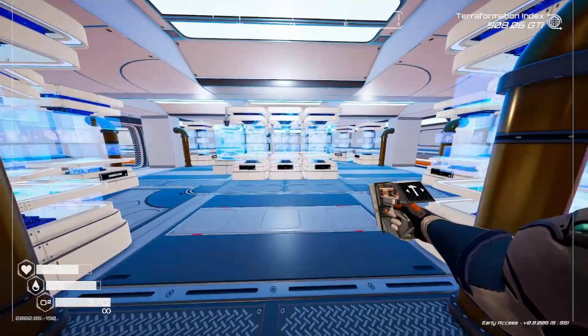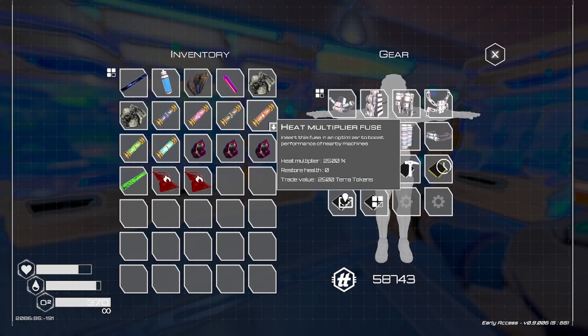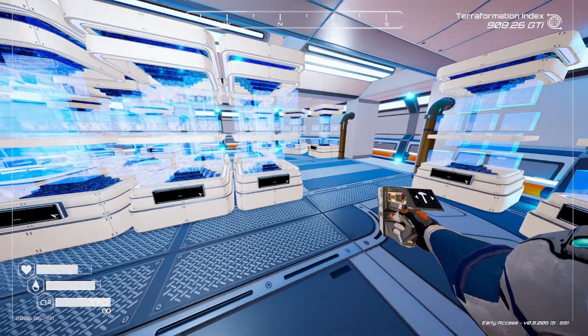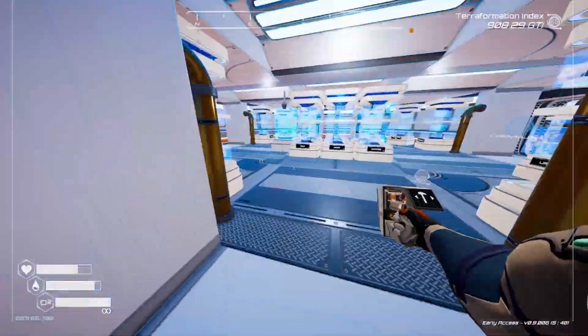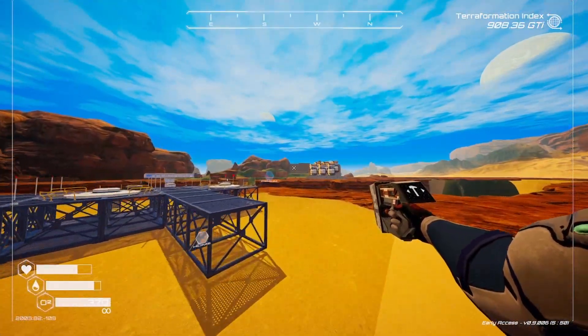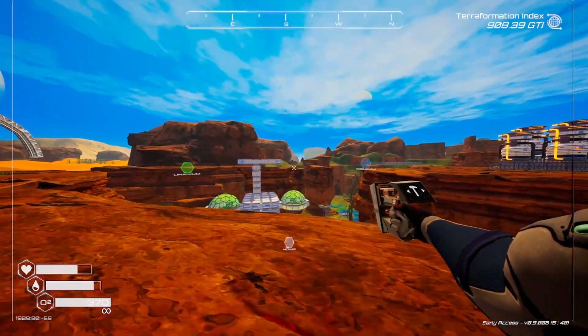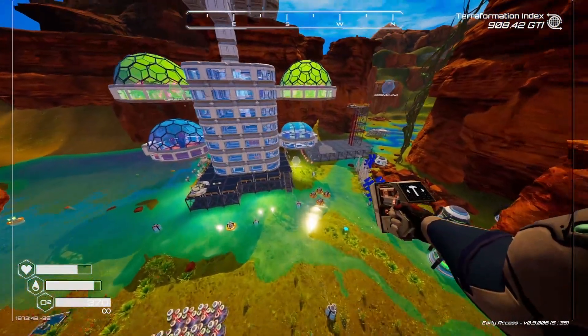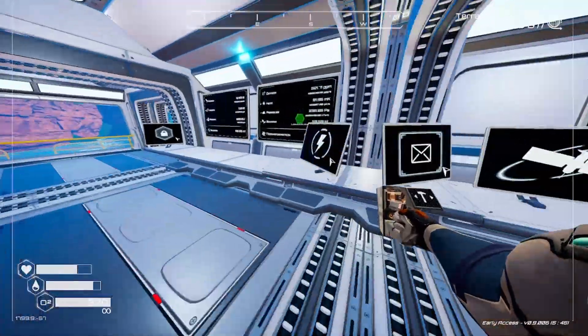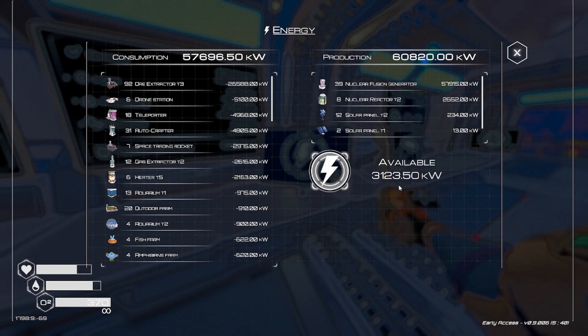We're going to do the energy one first. The energy optimizer: you fuse it to a nearby optimizer to boost performance of nearby energy generators, giving a multiplier of 150%. Trade value is 6,000 so you can sell those, but I don't think you can craft them. We need to go over to where the energy generators are to actually place this in.